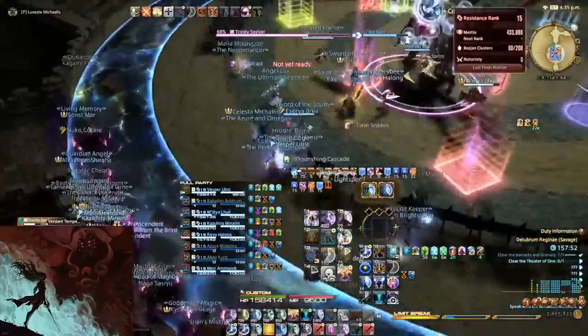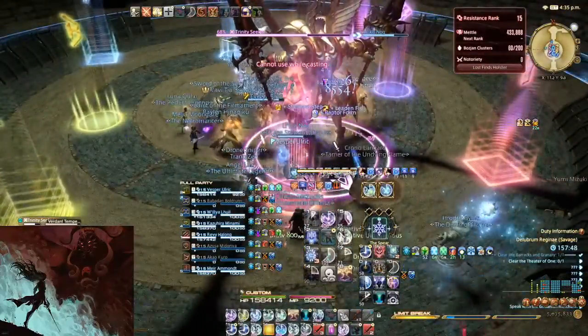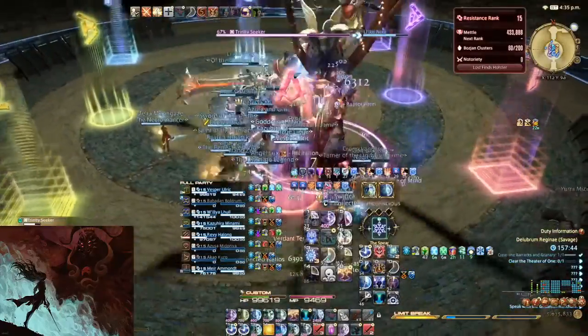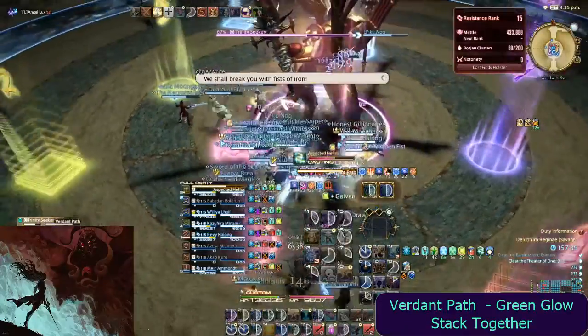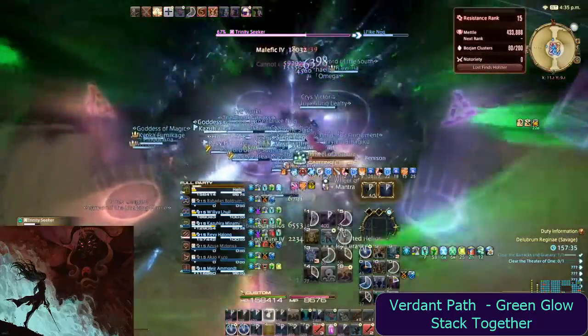This is followed up by another raid-wide AoE. Verdant Path with a green glow indicates a damage share — have everyone stacked behind the boss to share the damage.